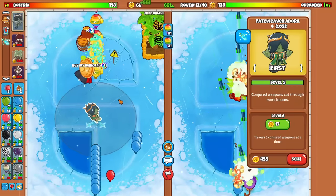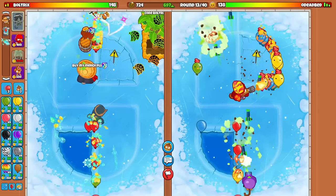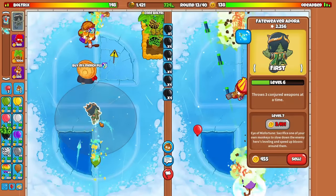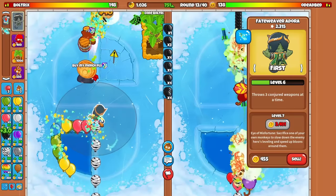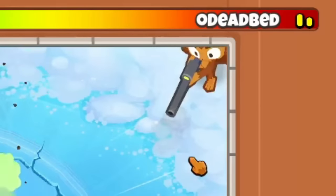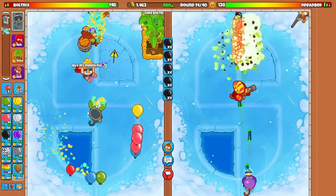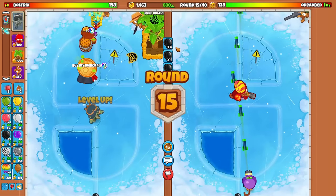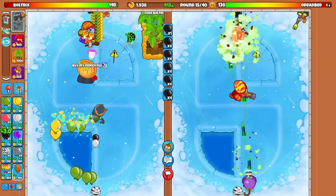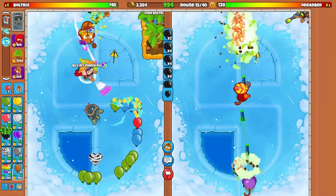We want to showcase Fate Weaver Adora — that is the main objective. She is goated during the late game rounds, and so is this strategy. I specifically want to showcase the level 10 Chains of Fate ability. This ability immobilizes more class balloons, literally chains them up — it's insane. He's got Sniper and Dartling Gunner. The game is lagging quite a bit; I have Spectrum internet and it's so inconsistent. I'm happy to be playing with a new hero, but can we just get a non-laggy game please?